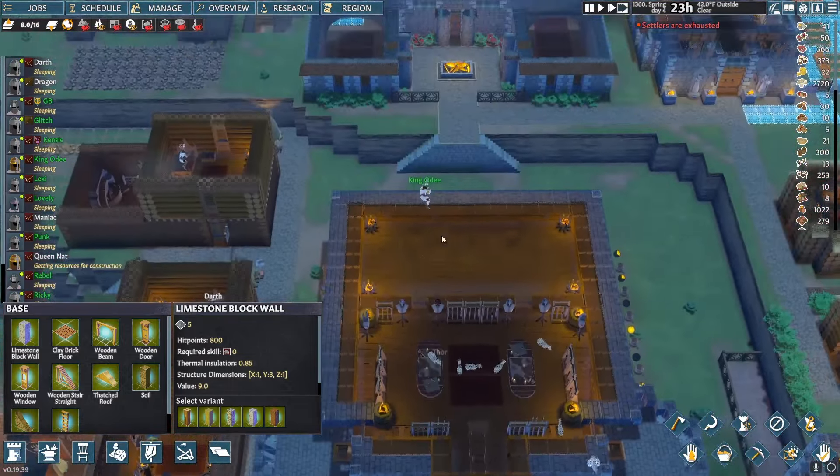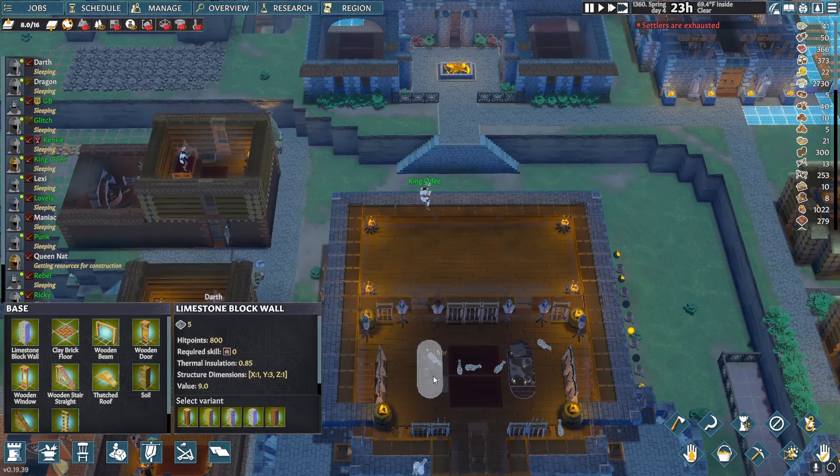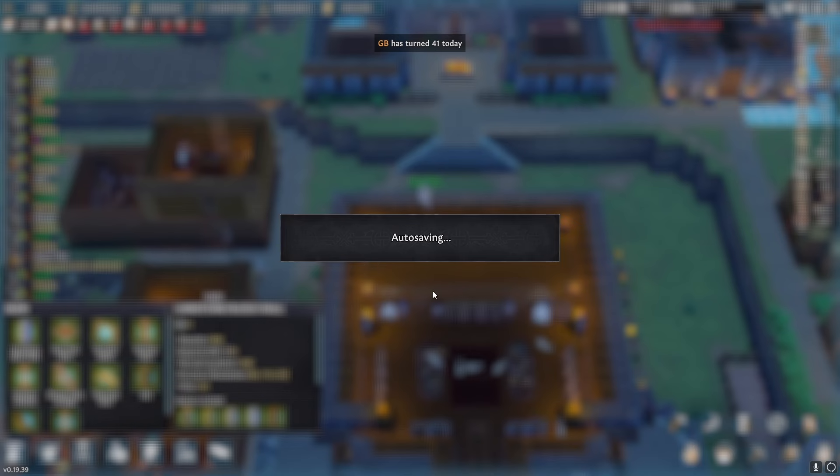Now for the old chapel — we're going to turn that into sort of a council chamber, so it's going to become the new war room. And then out here is going to be an armory.